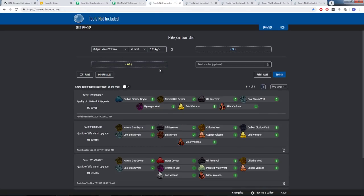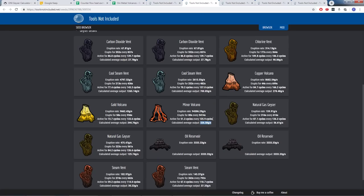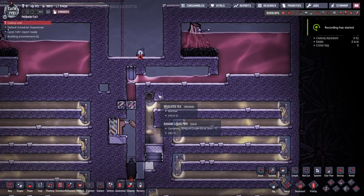For minor volcanoes, these are the four weakest ones in existence, and the weakest one ever found among about 40,000 maps is 326 grams a second. My petroleum boiler can handle as low as 316 grams a second and still function. There is a possibility that a minor volcano might show up weaker than this at some point, but I consider it highly unlikely.